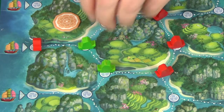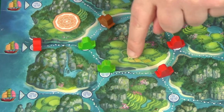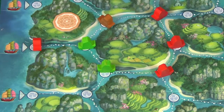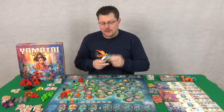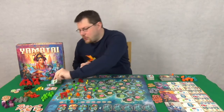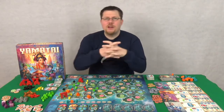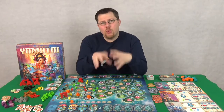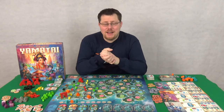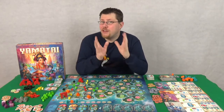If the available buildings have the correct fleet ships around them — the different types of buildings need different types of resources around them, different supplies — if you meet the criteria, you can do that and you take the building tile, which will give you points. Building tiles are one of the main ways to get points in this game. Another way is just by having money at the end of the game, though that's much less efficient.